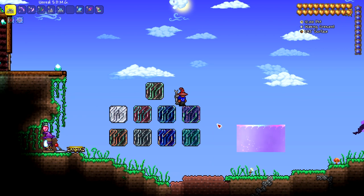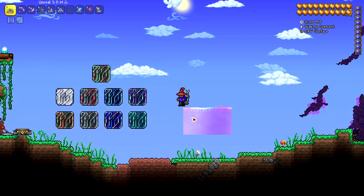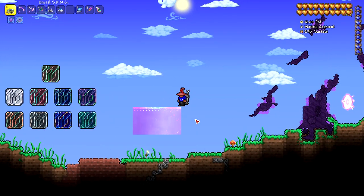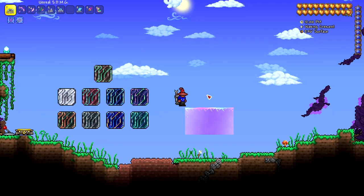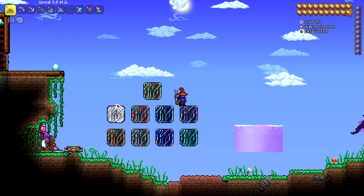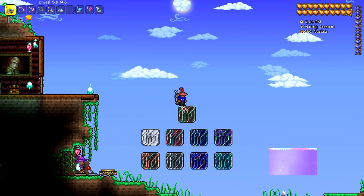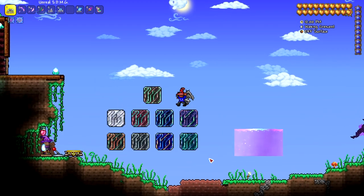To get these bricks you'll need luminite brick to begin with, and of course, just like a lot of the new items in the 1.4.4 update, you'll need shimmer — the liquid. What's different is if you just throw in luminite brick it may seem random what comes out, but it depends on the moon phase. Each of these represents a different phase of the moon, so depending on when you throw luminite brick into shimmer will determine which one you get.